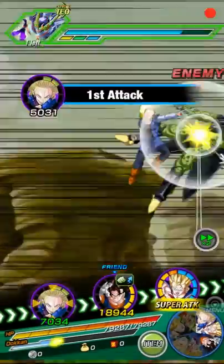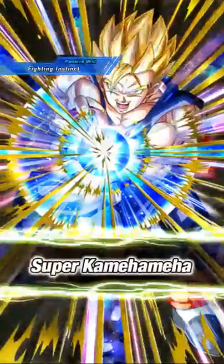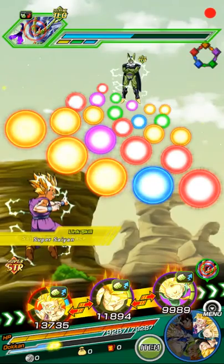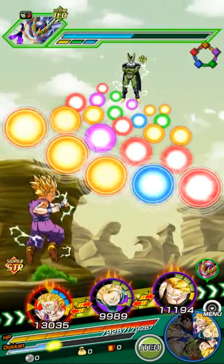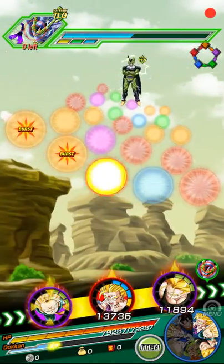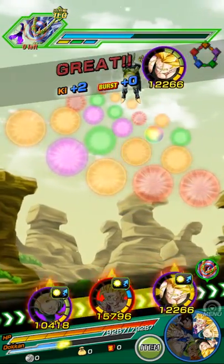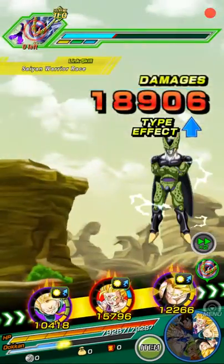We have enough orange orbs to get another special. Cell is going to attack next turn — Super Kamehameha. The one with the most defense here is our Future Trunks, so he's going to take it. We're going to give those orbs to Gohan — move them over a bit and bring them down. I wanted to align the orange orbs to get completely rid of them.